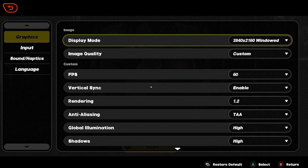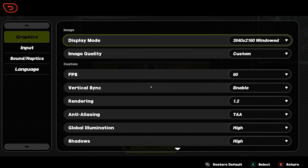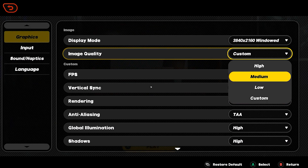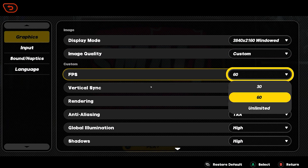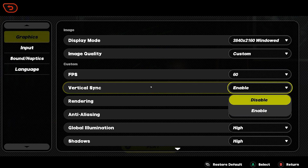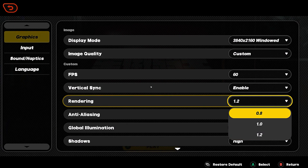Now let us quickly discuss the basic settings before the final comparison. Display mode lets you select your resolution. Image quality is just another name for graphics presets that change all settings at once. In fps you can select your frame rate limit of 30, 60, or unlimited. Vsync is used to reduce screen tearing, so enable it if you have tearing in your image. Finally, rendering is the resolution scale option — 1.0 means native resolution, 0.8 means 80%, and 1.2 means 120% of your resolution will be rendered.